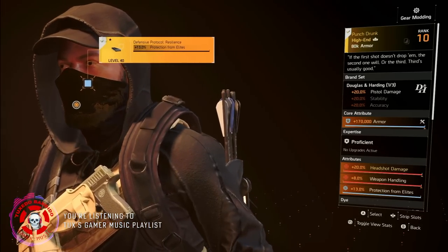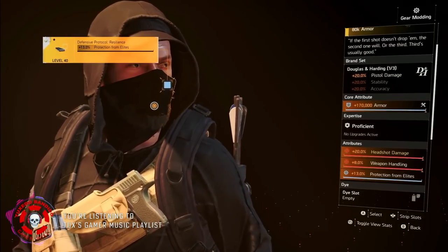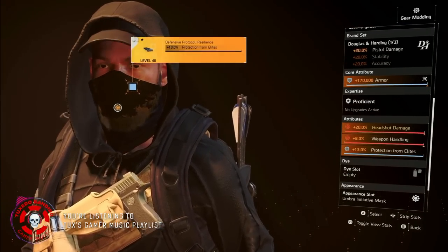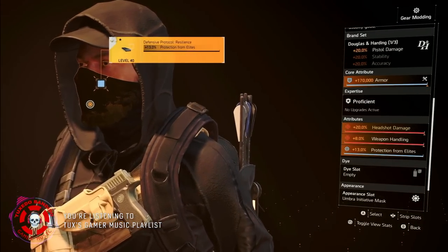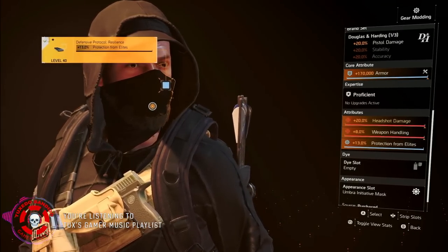The mask is the Punch Drunk — another nice synergy. This is the DNH brand with 20% pistol damage. We got armor, 20% headshot damage — that's the perfect talent that makes this named mask special — plus weapon handling and protection from elites. You can also put skill damage instead of weapon handling.